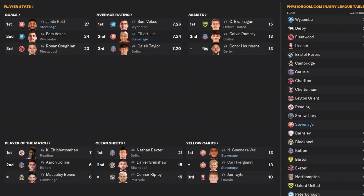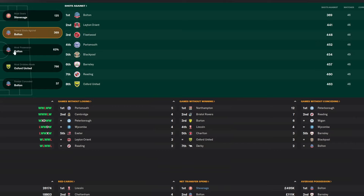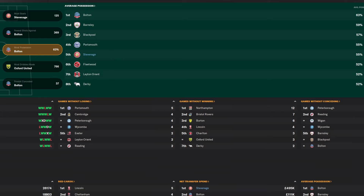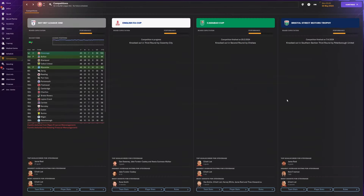Elliott List was second for average rating at 7.24, and two of our players were again in the top three for yellow cards. Looking at the stats: we scored 125 goals in the division. Third most shots — a bit more clinical than in the lower leagues. We weren't involved with fewest shots against or pass completion, but we were there again for most possession at 55% average. Fifth for most dribbles made with Stevenage. Not there for fewest conceded or clean sheets.